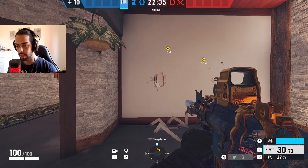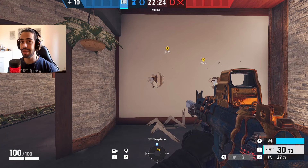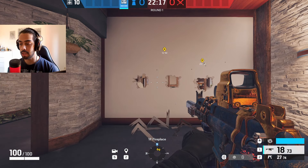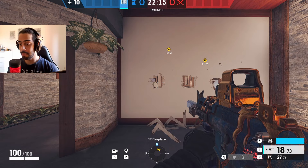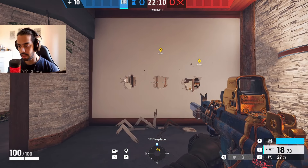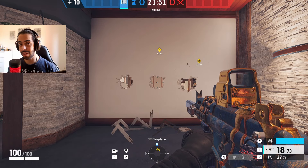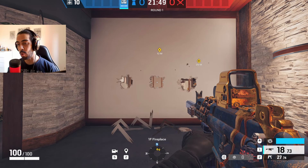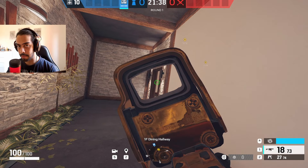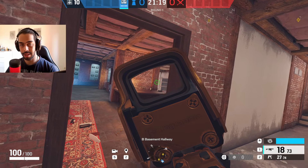Next topic is crouching in gunfights. You don't want to spam crouch because your head only moves a little. But if you crouch and then stand up, your hitbox shifts significantly and the enemy has to readjust their crosshair. Second, if a guy is peeking you from a door, use your movement keys combined with your crouch key. Quick peek, shoot a couple of bullets, go crouch, then go behind cover or go backwards.